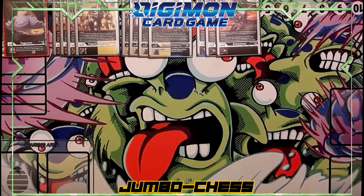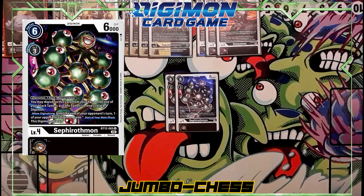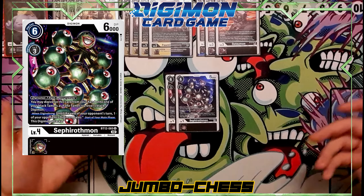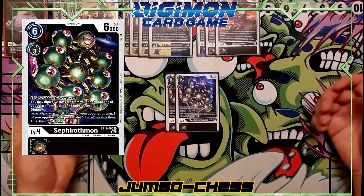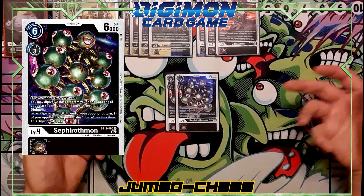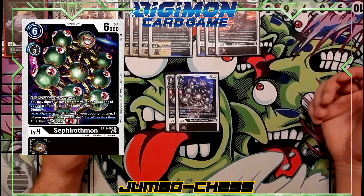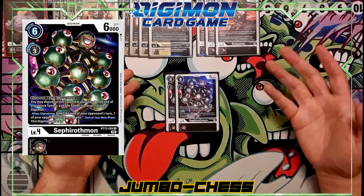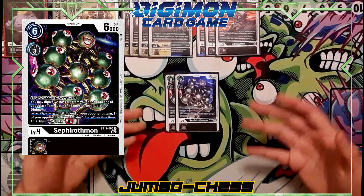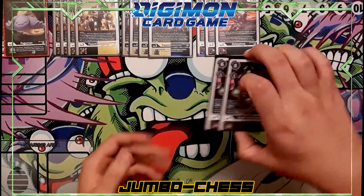On to the level fours — I added two Sephirothmons. I used to run three but reduced it to two because I'd see it too often in hand, and most decks that run hybrids just run two anyway. This one lets you digivolve onto a tamer for a cost of three, and there's another digivolve for one on top of a Mercurymon, but I don't have room for it. The main effect you're looking for: until the end of your opponent's turn, one of their Digimon gains 'must attack during the main phase,' which makes them swing into your security so you can play your stuff — another way to cheat out an attack.